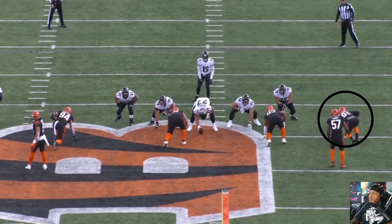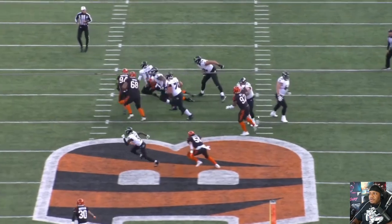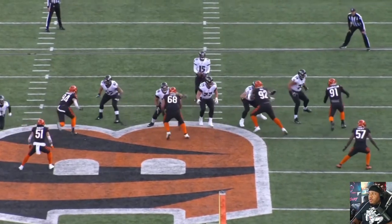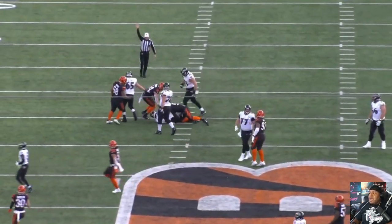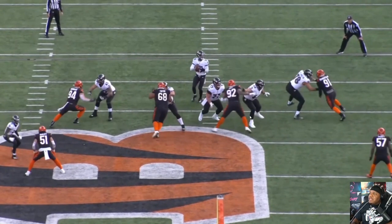Let's take a look at this next play. Quick hands — the offensive lineman never gets settled. Trey gets to his back hip quicker than you expect and before you know it the quarterback's on the ground. Just another outstanding display of hand control.